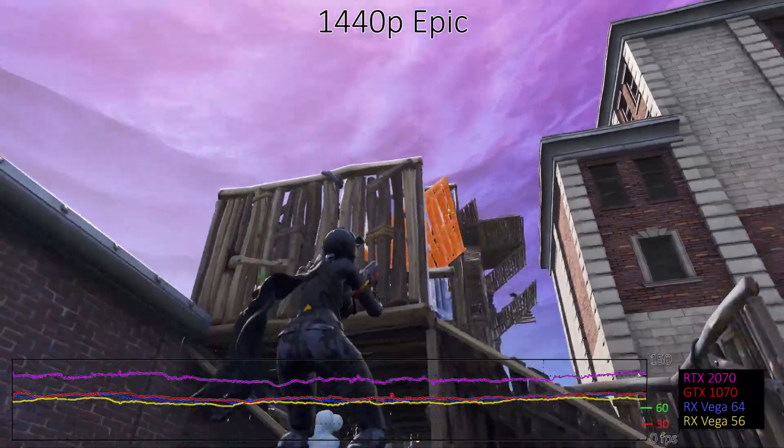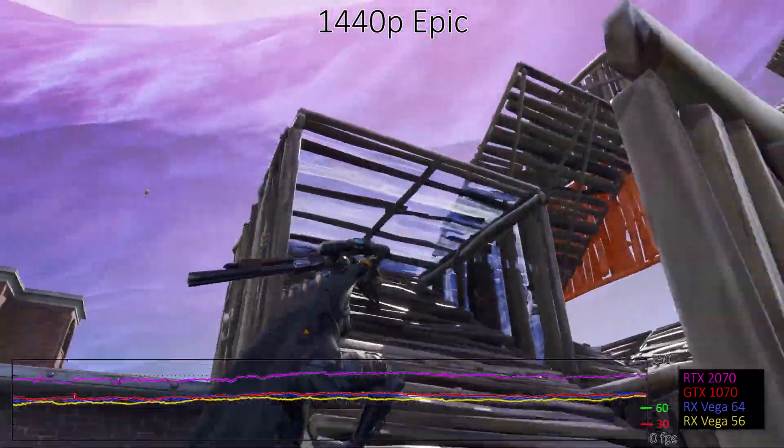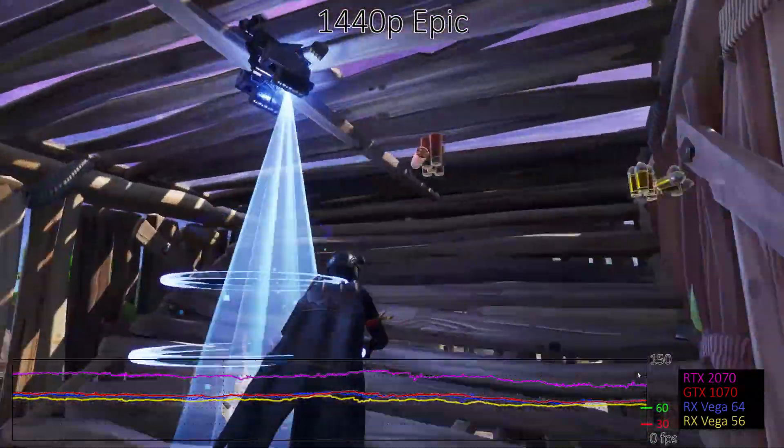1440p epic starts to favour Nvidia's newer RTX cards a bit more, likely thanks to the additional bandwidth of GDDR6. Overall, the Vega 56 and above continue to break 60fps, while only the RTX 2080 Ti can break 144fps.